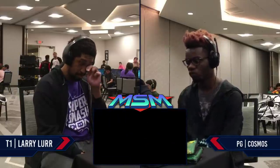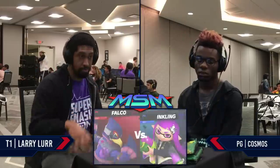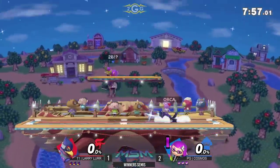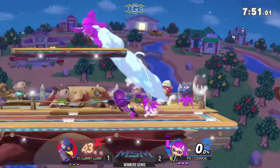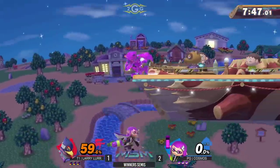Larry's sticking with the Falco. I like it. He was able to take that second game. If this set goes anything like those games have been going, they're going to be trading games back and forth as well, and Larry will take it to game five. Already opened up with the jab — I think that's how Cosmos opened up every one of these games. It's a good way to open it up, and he's trying to open it up with a zero to death.